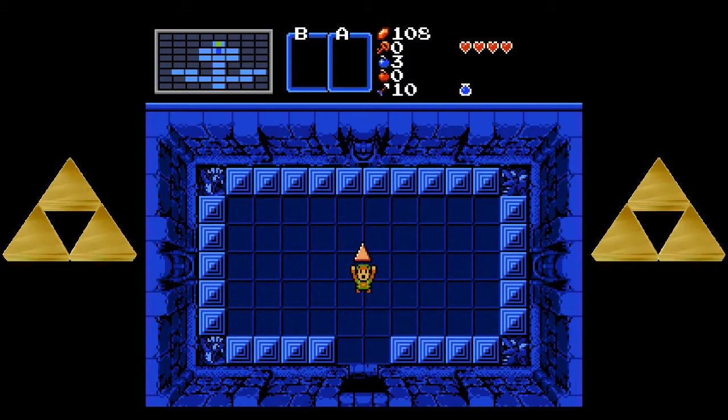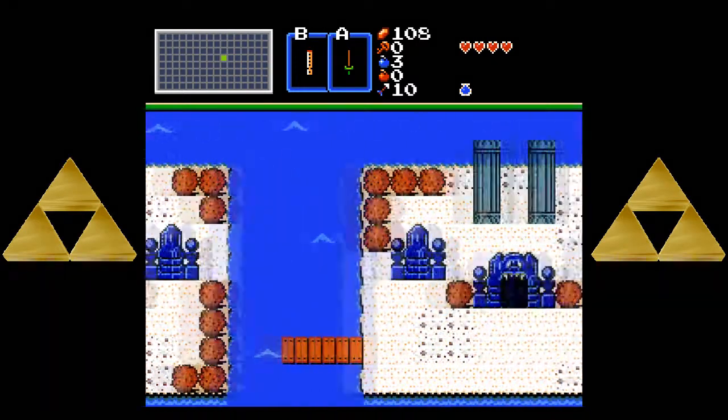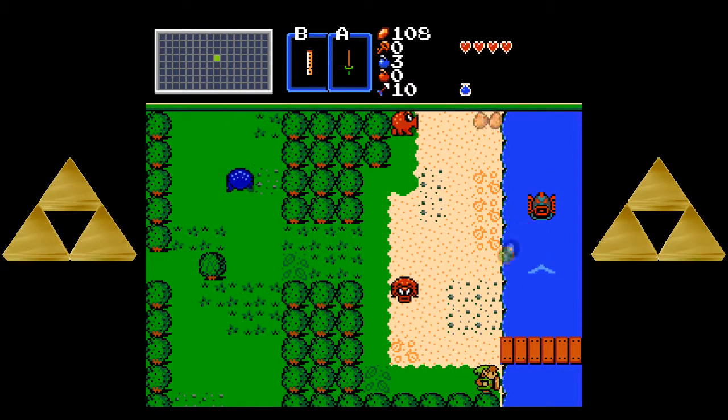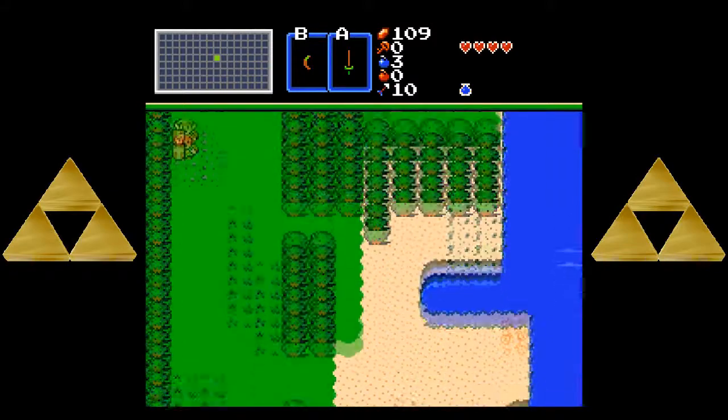Heart Container Get. I believe this is the end of the dungeon. Triforce Piece Number 1, get — in Episode 2. Something tells me it's gonna go by pretty quickly. So this is interesting — we got ourselves the recorder. Do we have warps here? We do. Let's try it again. This is useless! So it only teleports you to dungeons you've already cleared, which is kind of a letdown because I don't know what level 2 is.